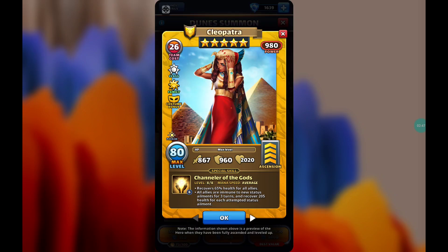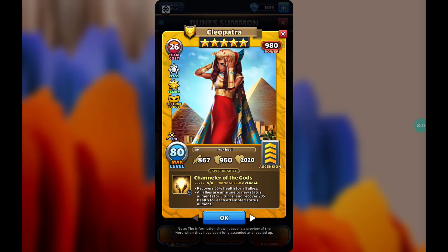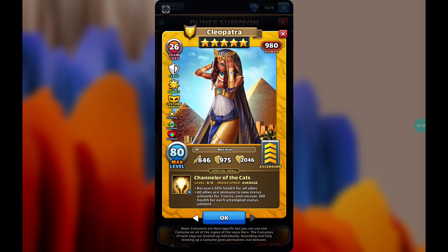The duration and core effect remain the same, just a different heal amount. On the normal version the health recovery per attempted ailment is 205, while on the costumed version it's 360.